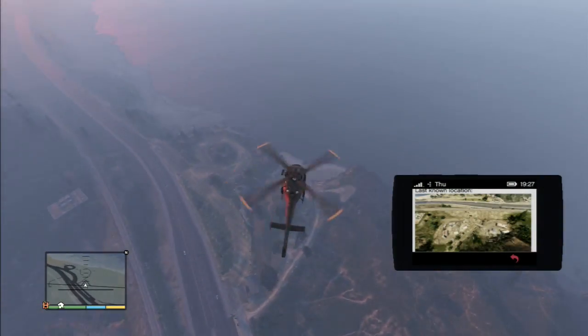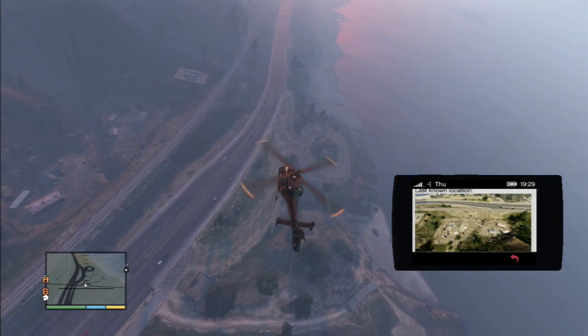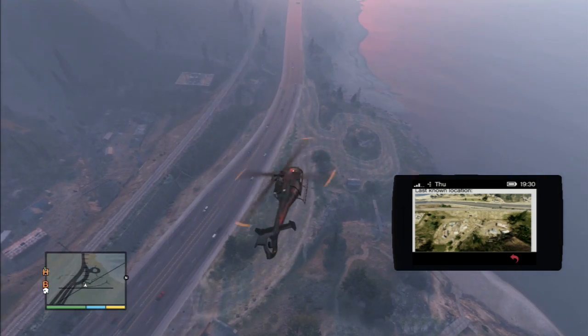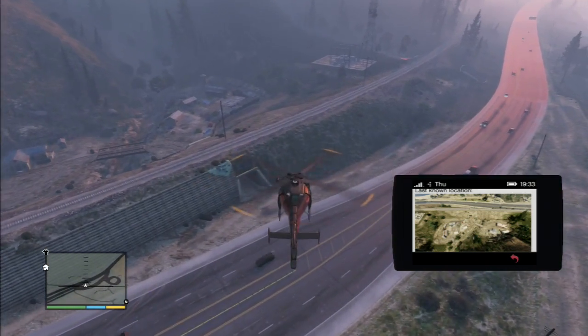Coming up here is the fourth location. You can see there on the mini-map where it is — you can just check that against your own map. These guys are back here behind the freeway, living in some sort of shanty town.